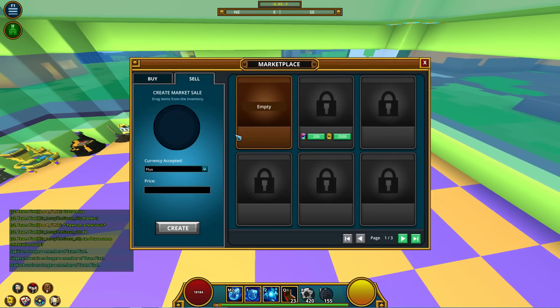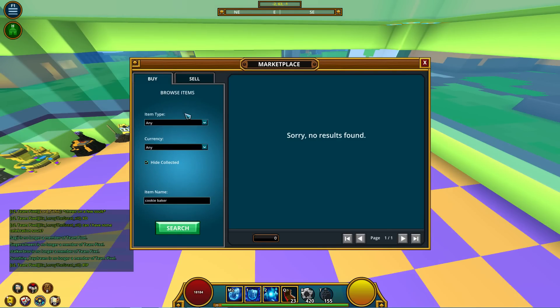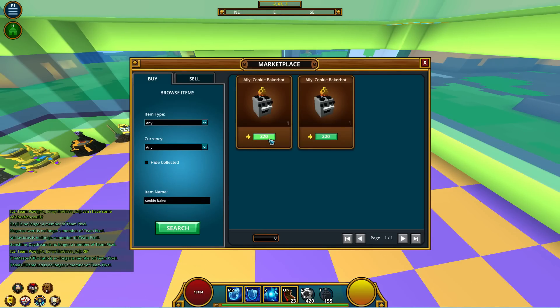Here's the sell section. You can only sell for those materials I already mentioned, and you have to specify the price. Quick tip on the trading guide everyone's been asking for: if you have something like Cookie Baker Bot you want to sell, search for it and see how much people are selling it for. If it's 220 flux, that's a little overpriced — they should only go for 200 flux max, 100 on average. You'd undercut them by one flux to sell your item quicker.